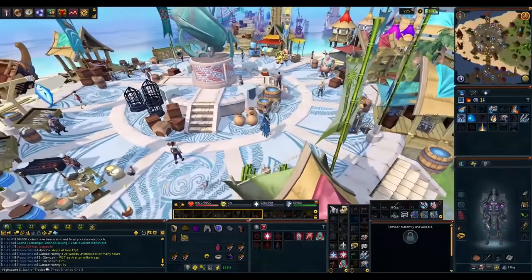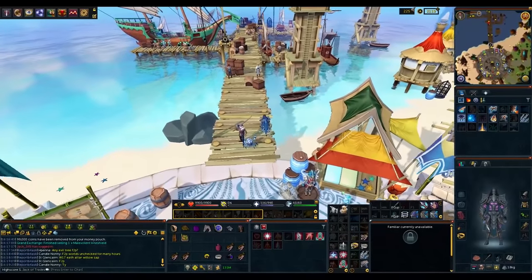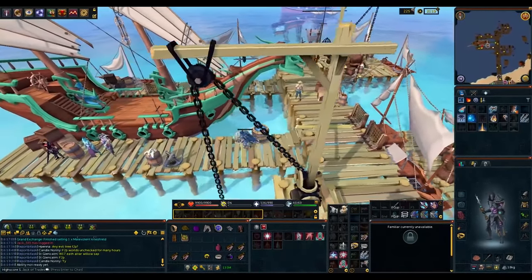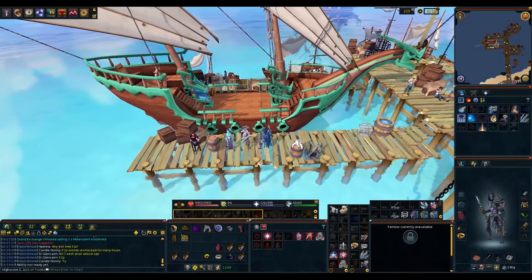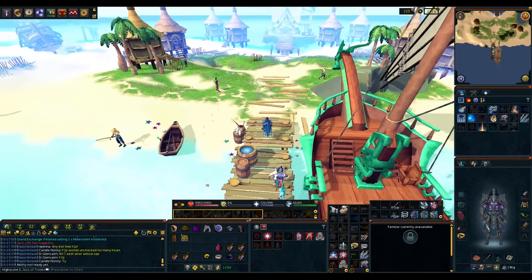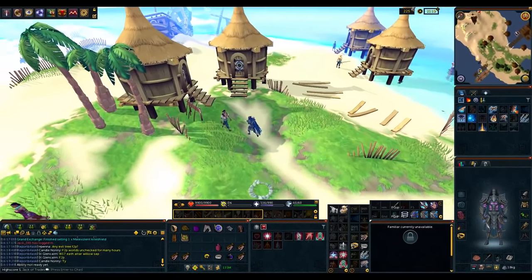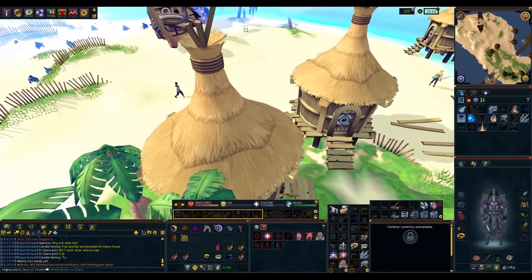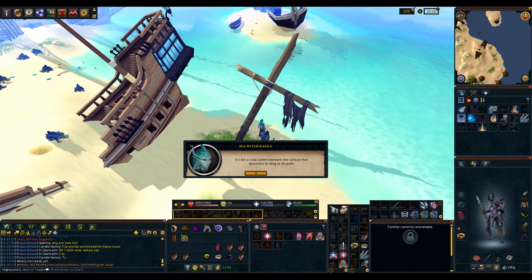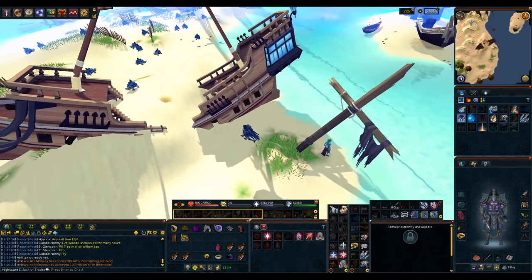Now we're going to go back to the Quartermaster and teleport to Wales Maw. When you get here, go northwest to the Sea Witch and select option one.